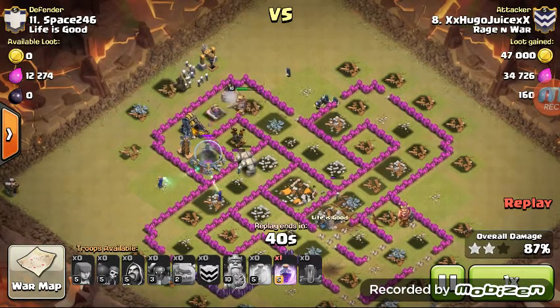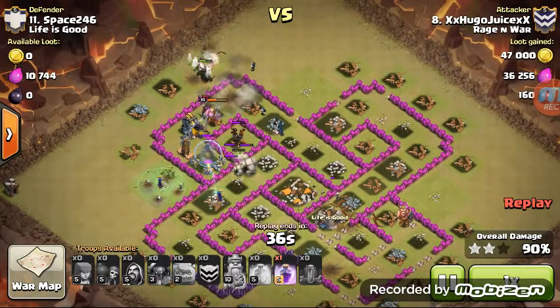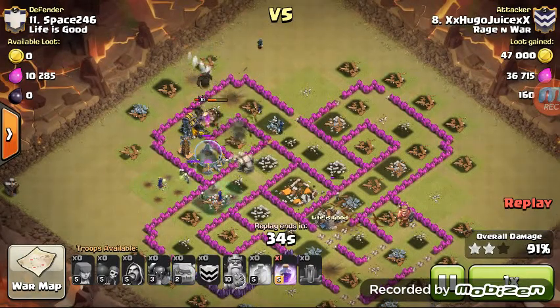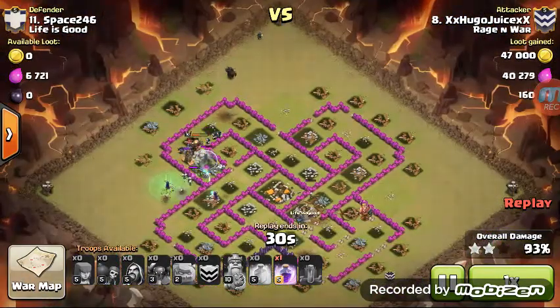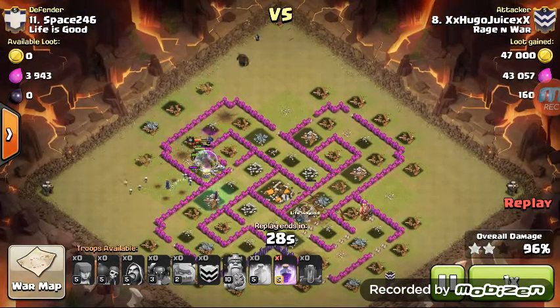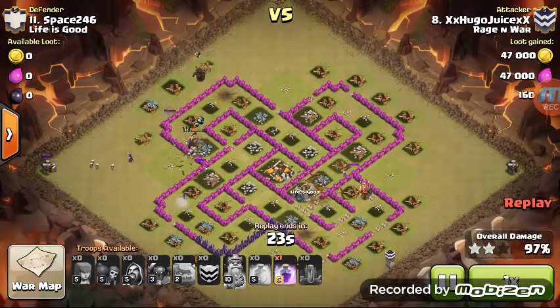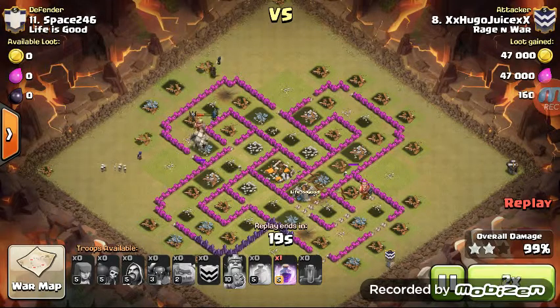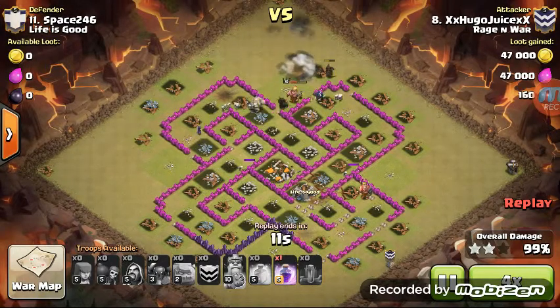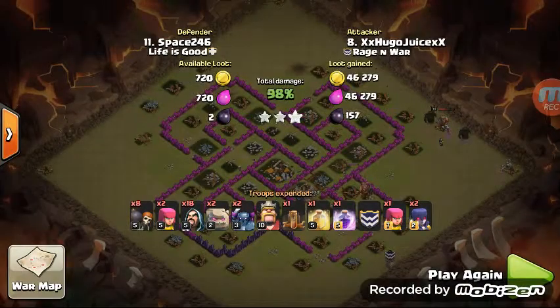Hugo's sitting on a Rage spell at this time, and he doesn't even engage it because he knows with his troops on the board, he could probably 3-star another base if he wants. Now at this point there's only 2 structures left — one in the left corner and one in the right corner — and it's just cleanup time from here on out. Very good scouting, Hugo, very good troop deployment and spell usage for another 3-star attack.